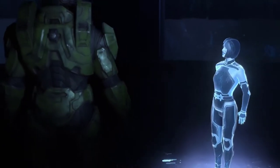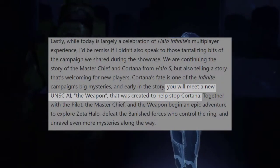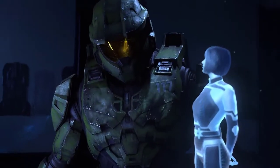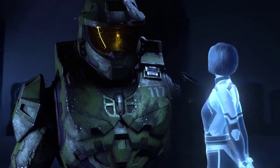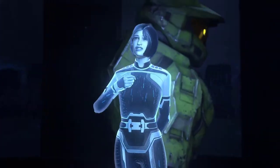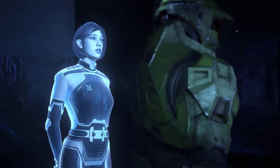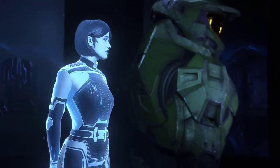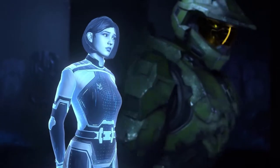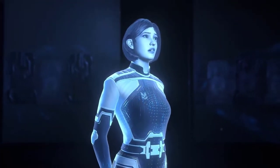In this scene we get introduced to a new character who, according to 343, is known as The Weapon. But due to all her similarities to Cortana, I'm just going to refer to her as Neo-Cortana. From the type of room they're in — with floating Forerunner objects in the background — and the fact that Neo-Cortana says 'this installation,' it's most likely that they are somewhere on Zeta Halo, as Halos are usually referred to as installations.